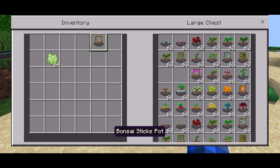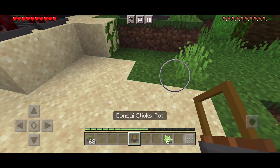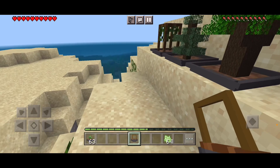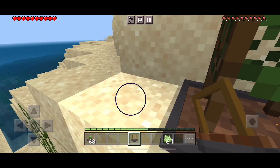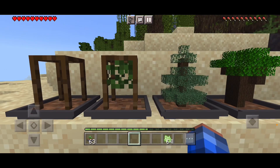We do get something back — the bonsai sticker pot. Here's what it looks like when there's nothing on it. Looks a little weird without anything on it.